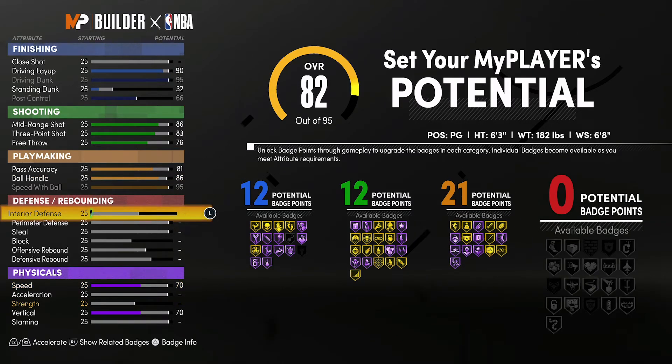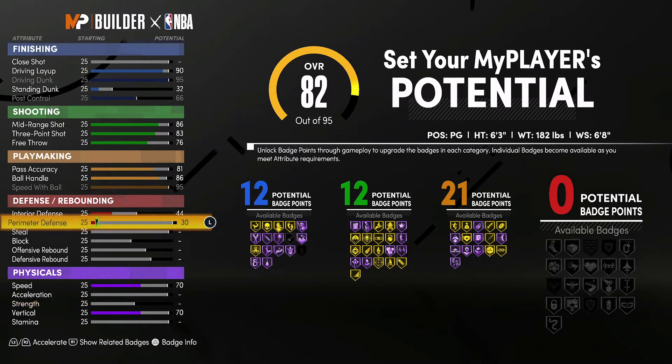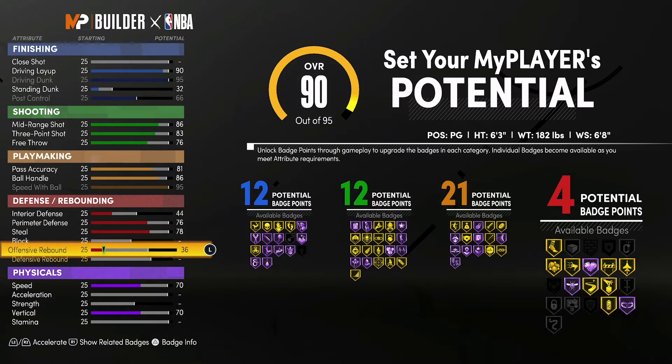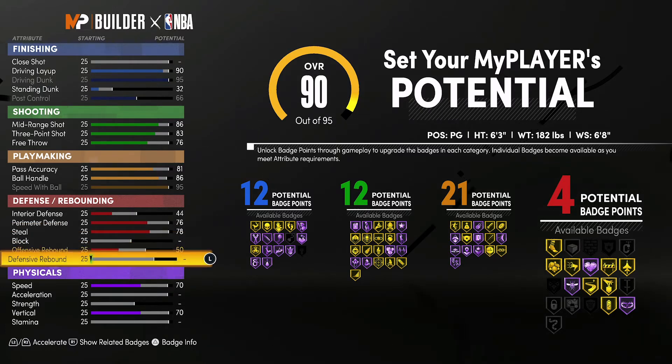For defense and rebounding, you're going to bring your interior defense up to a 44, your perimeter defense up to a 76, your steal up to a 78, your offensive rebounding up to a 50, and your defensive rebounding up to a 55. That's going to give you 5 defensive rebounding badges.